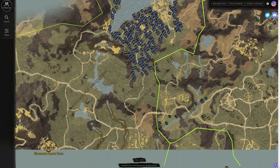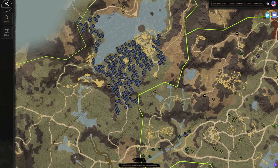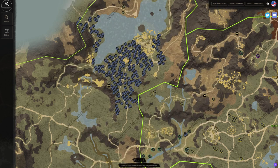First off, we have herbs in Evanscale Reach — just an amazing spot. I also want to bring up a couple different things: we have armoring, jewel crafting, and cooking that are all capable and doable in the harvesting sector. That's a big thing to note — there's so much need for harvesting in this game that you're going to want to grab some yourself and level it up.